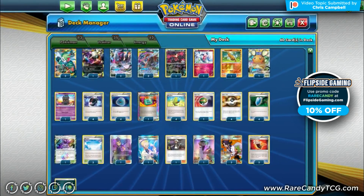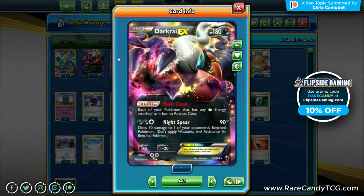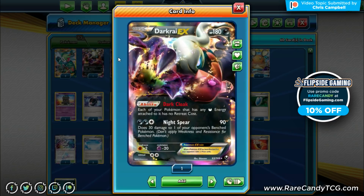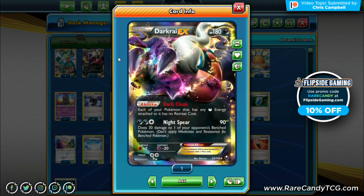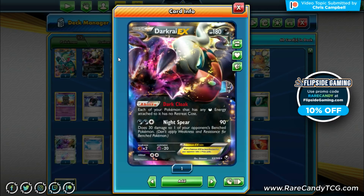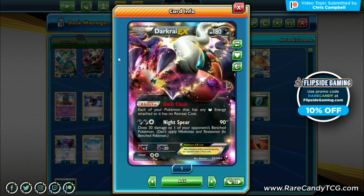Looking at the rest of the deck, we have supporting Pokémon. We're playing the old Darkrai EX from Dark Explorers for its Dark Cloak ability — each of our Pokémon with Dark Energy attached has no retreat cost. This is pretty nice for cycling through Greninja Zoroark without discarding energy. Night Spear is also a decent attack, dealing 90 damage and 30 snipe to the bench, especially useful against low HP basics like Vespiquen or Night March.